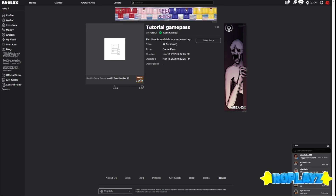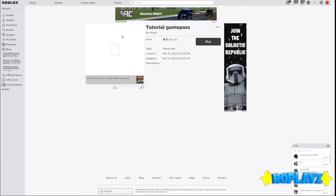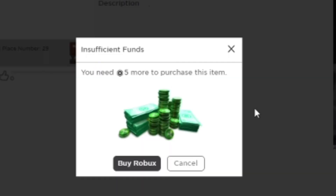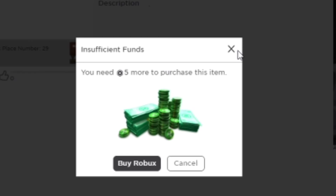Now it says 'Tutorial Game Pass' item is on sale and I can buy it. I'm going to go on my little brother's account to show you how this works. As you can see, the game pass shows up, and if I press Buy, it says you need five more Robux to purchase — so it's working.